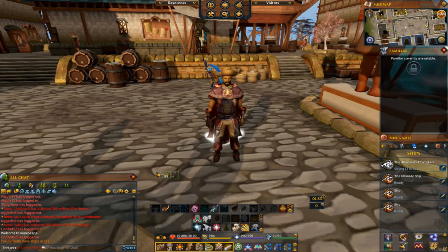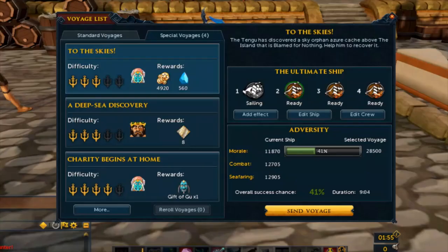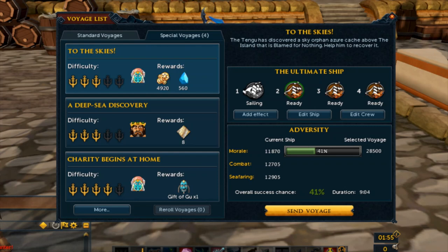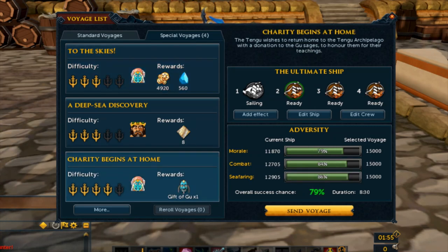This is going to be a video regarding clue voyages. Regarding clue voyages, usually go for the ones that give you the special voyages, like I have today for Gift of the Goo and of course all the other ones.